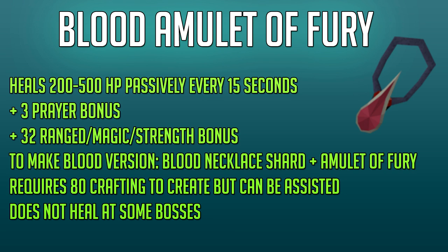To make the Blood Amulet of Fury you require a Blood Necklace Shard, which is around 70 million GP at the moment — though prices do change. You also require a regular Amulet of Fury and level 80 Crafting, but it can be assisted, so you can effectively do this at level 1 Crafting. All you have to do is enable Accept Aid in your settings, request a player with 80 Crafting for an assist, and then create it in your own inventory. Note that the healing ability of the Blood Amulet of Fury does not work at every single boss.